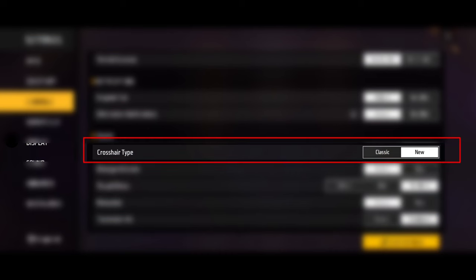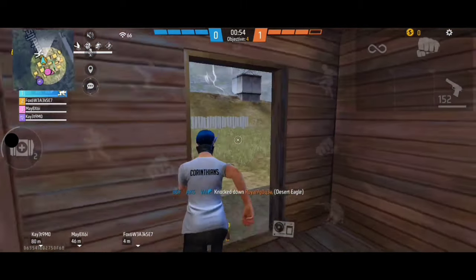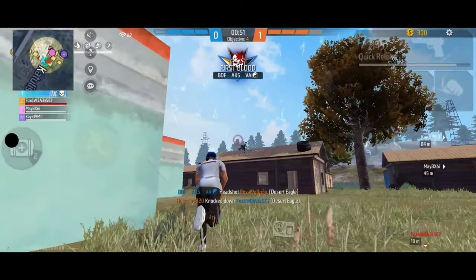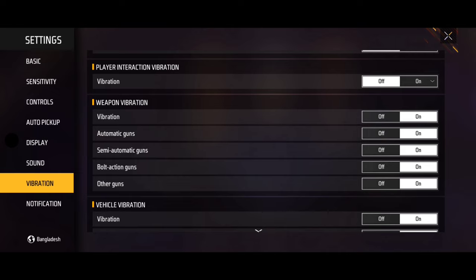Next setting is your crosshair type. Here you will see the crosshair options — choose the one that works for you. You will also see the Vibration setting; the top one is divided, so adjust accordingly.